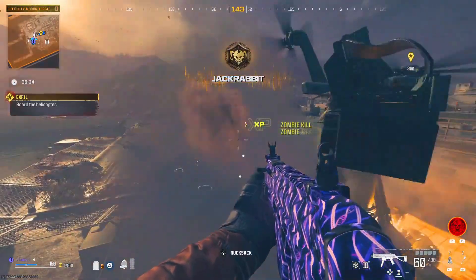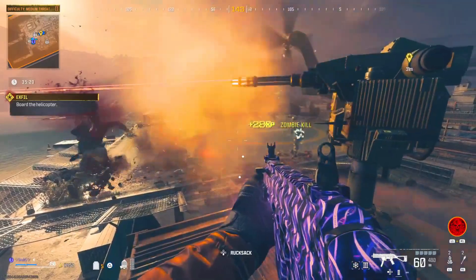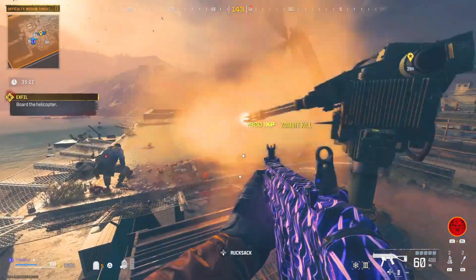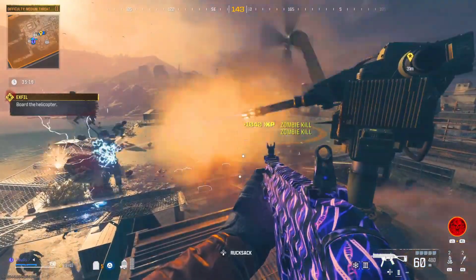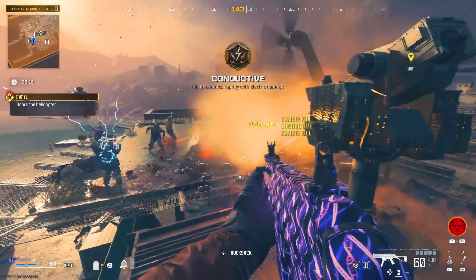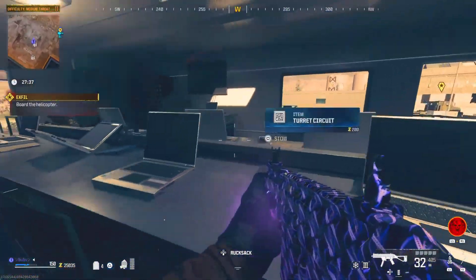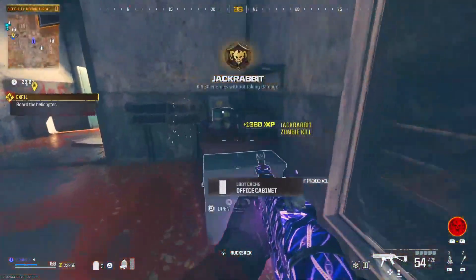Each circuit board lasts two minutes, and in this footage I used a total of 12. Now you're wondering how to get a lot of circuit boards — before you go into the mission, go around in the Ether Nest, as those are most likely your best chance of getting circuit board drops. Also, when you're in this mission there's going to be a lot of circuit boards around. After you set up this glitch and initially put in those four circuit boards, let the sentry go to work and look around for more circuit boards.